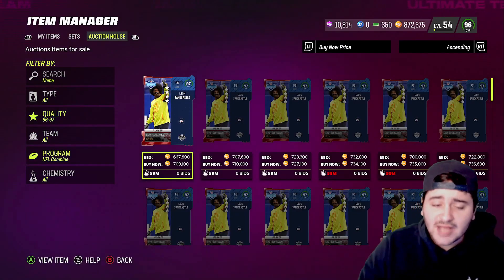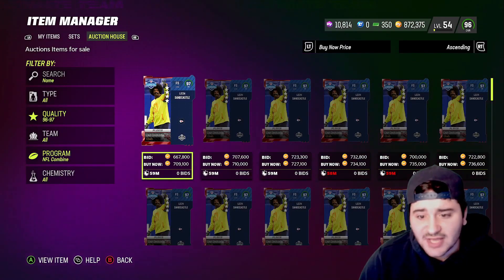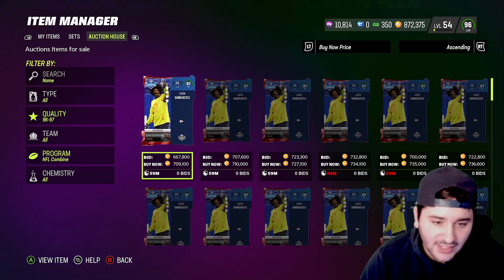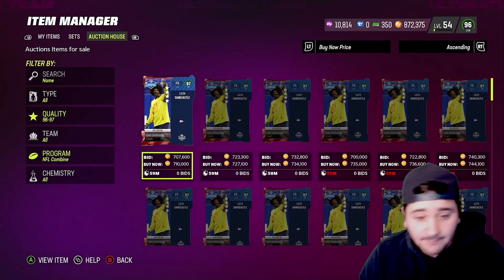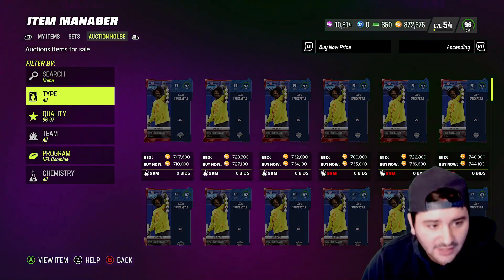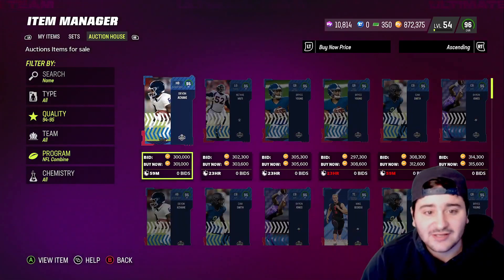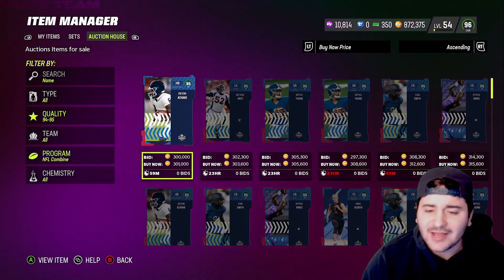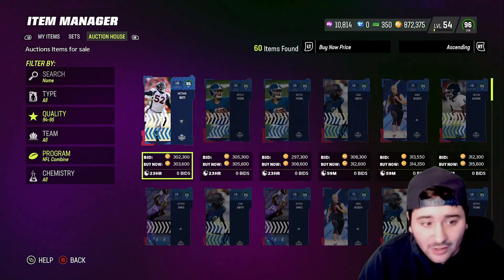Anyway, Leon Sandcastle is pretty much going for like 710k, really around 700-730k. These two people over here wanted to sell their Leon Sandcastles quick, but Leon Sandcastle is going for 730k — that's all we gotta know. And 95 overalls are going for 300k — we don't know why and we don't care.